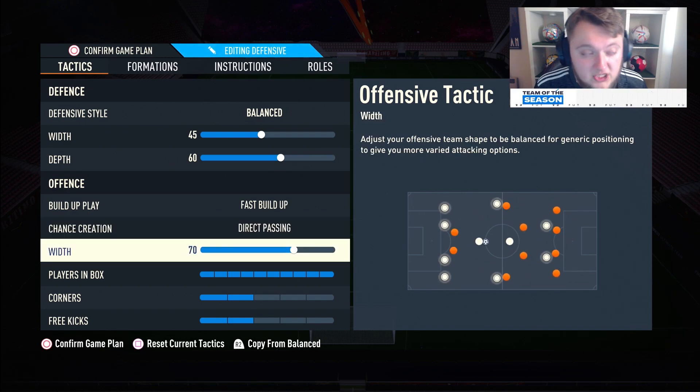For width we've got 70 — quite high just for two wide players. The only reason it's this high is because I like the wide players hugging the sideline. You can also press up and right on the D-pad to put the wide players on hug sideline, keeping them at the absolute sideline for cutbacks. We've also got players in the box set to 10. It has no real adverse defensive effects, and it's great for cutbacks — the wide players are there to go down the line and look for cutbacks consistently.